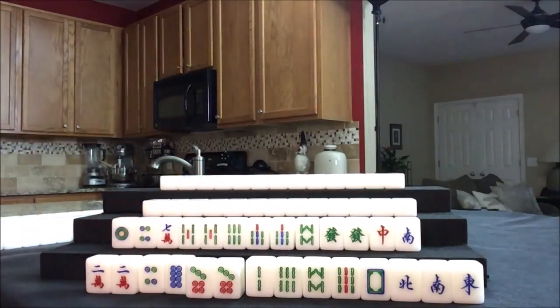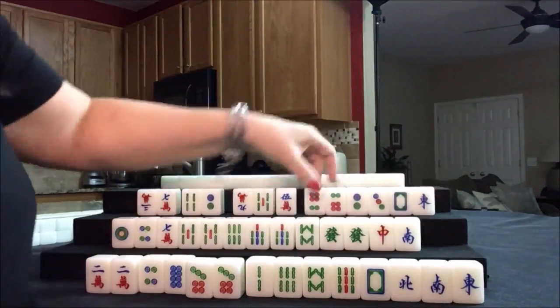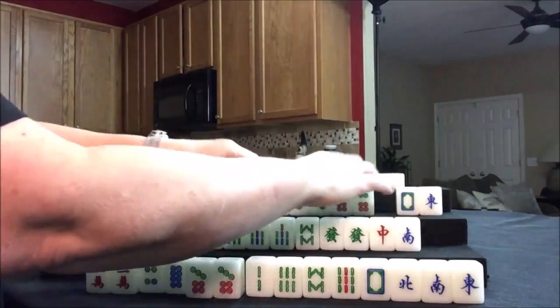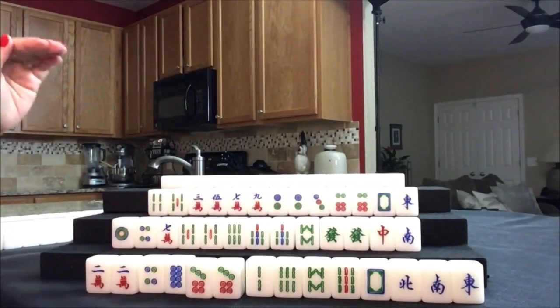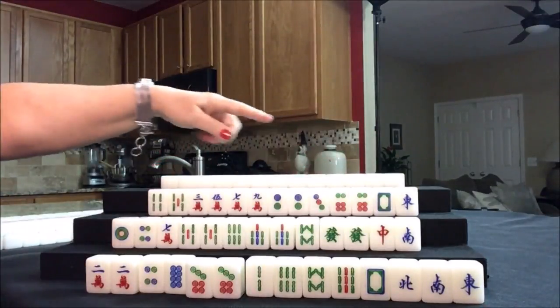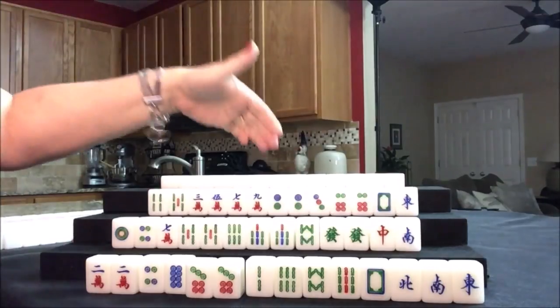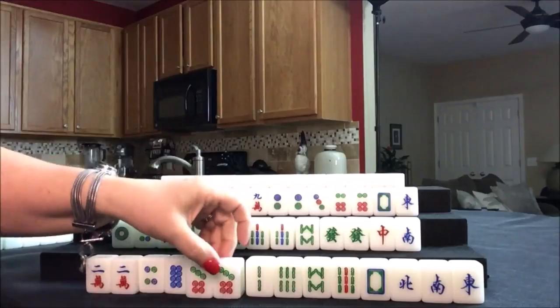Let's see what we can do for West. They have a one flower. We've got to get them to three fawn. Right now they have zero fawn and they have mixed suits, two pair, and just two single honors. I'm thinking a half flush or all Pung - long road to haul, kind of like East.